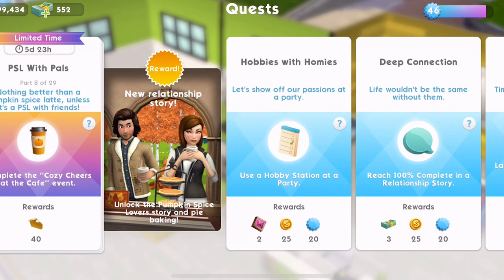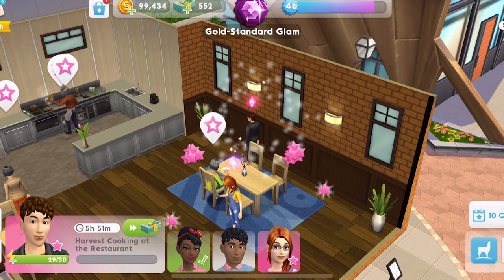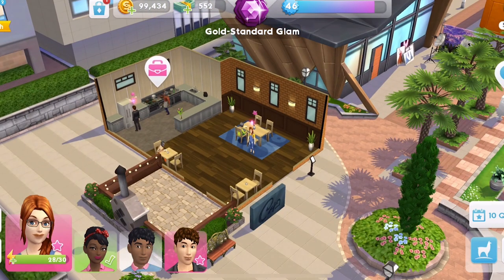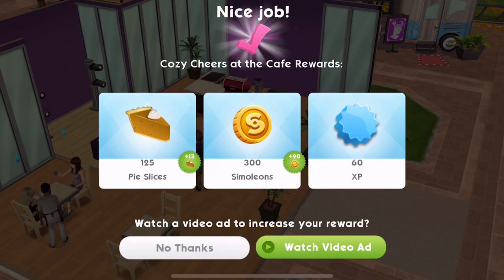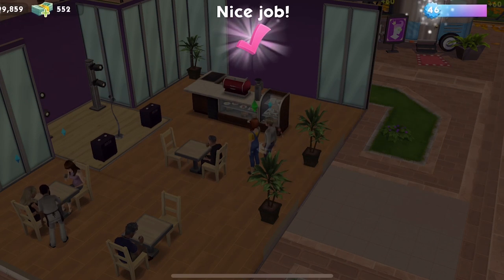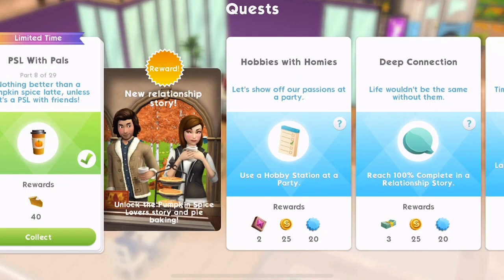Part eight: nothing better than a pumpkin spice latte — unless it's a PSL with friends. Complete the Cozy Cheers at the Cafe event, which we already started. We have finished that event. I've seen on Twitter that people are saying this isn't working for them, so fingers crossed it registers. We've got 125 pie slices plus 13 extra so I'm going to watch the video ad. Quest part complete — it registered for me, so that's good.